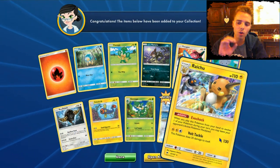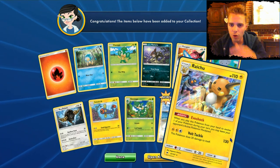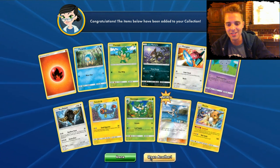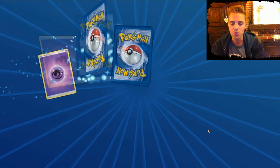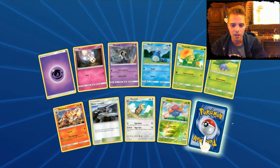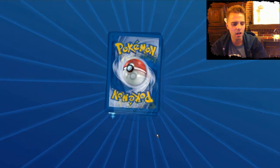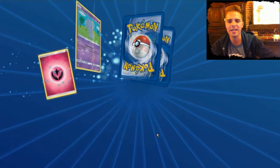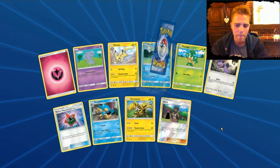We have Raichu — a really playable holographic card. Ability Evoshock: when you evolve it, you automatically leave your opponent's active Pokemon paralyzed, which can help out a lot in certain decks. Reverse Gloom. Another Palossand — not a great holo; rather pull Kingdra as a holographic than that one. And here we have Crabominable! Look at that art — he's just so happy in the snow. And I am not happy pulling that one.